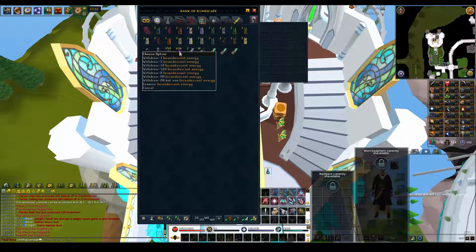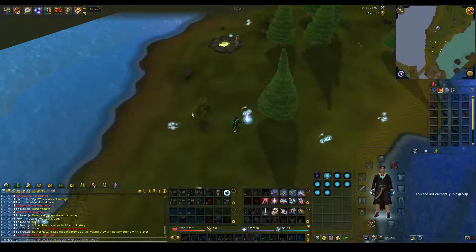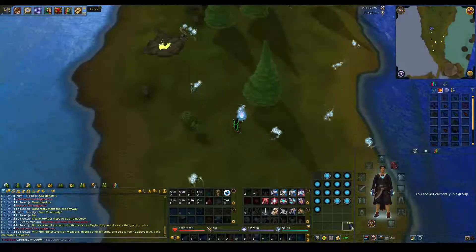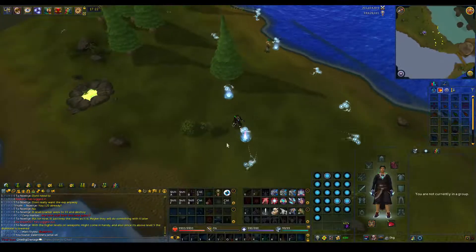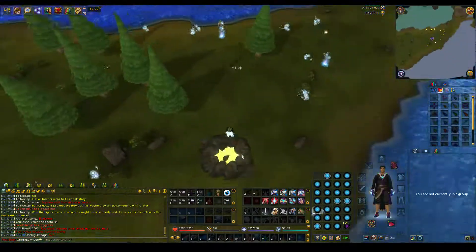I also wanted to show you guys a method I've been AFKing lately. The AFK money is just getting these incandescent energies from the tier 95 spring - south of the Sword Coast rewards I think it is. You can actually make about 3 to 4 million an hour there by just AFKing, which is actually really nice.